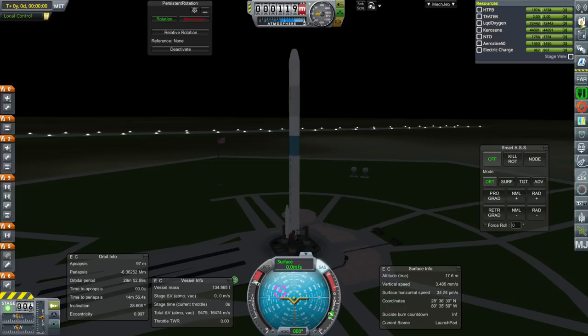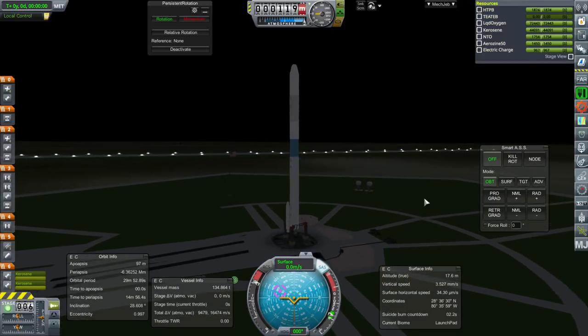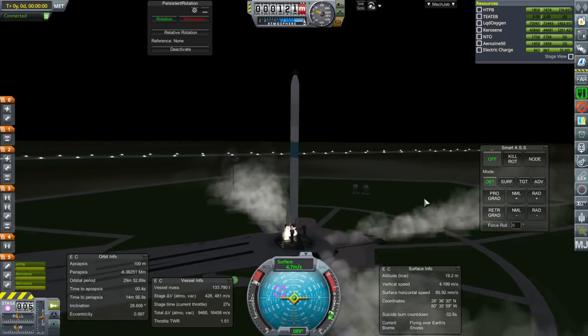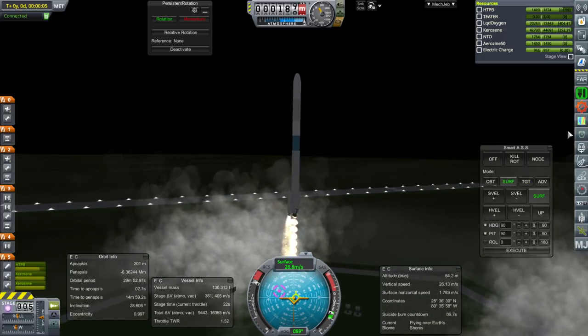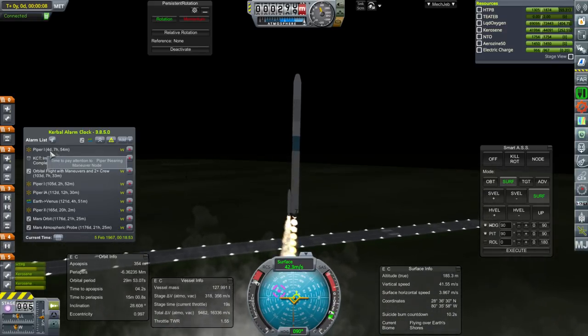SAS on, throttle up, and ignition. And launch. We'll see how this works out. In the midst of all that, we have to do a maneuver for an existing Piper 1.